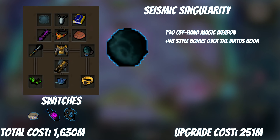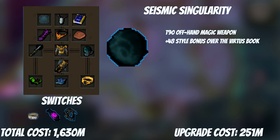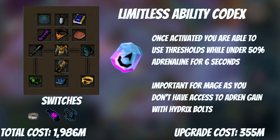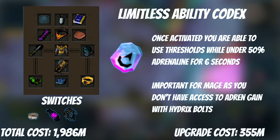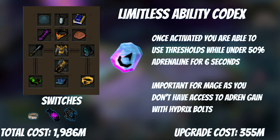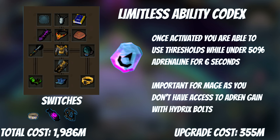It's been a bit since we looked at our offhands, and that's because the T90 offhand is expensive — partly because of the T90 Defender and switches needed. The Singularity is double the price of the wand, but we're at a point where 250 mil is worth the extra damage. Each tier of damage provides 4.8 ability damage on an offhand, so the 10-tier increase from Virtus Book is 48 ability damage — which sounds small but adds up quickly. The Limitless ability codex is more important for magic than for range, thus it's higher on the list. You can use Sunshine every 60 seconds, but you can only drink an Adrenaline potion every 120 seconds, so for half your Sunshines you won't have an adrenaline pot. When that happens, use Limitless to get thresholds off earlier, meaning you can fit 2 Wild Magics and 2 Asphyxiates per Sunshine. Limitless lets you activate thresholds without 50% adrenaline for 6 seconds. Its cost is quite high at 350 mil, but it's a permanent unlock that's very hard to power-creep out of the meta.